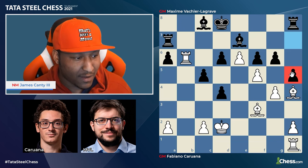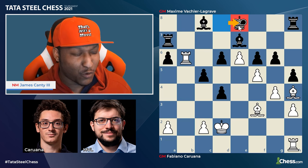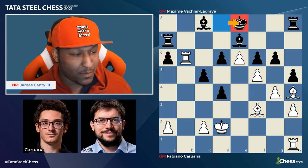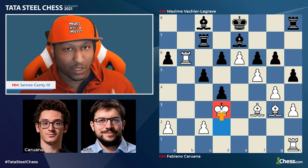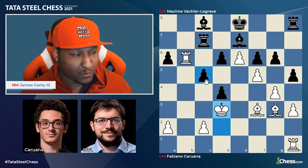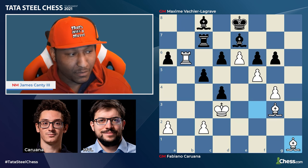After rook b6 there's h5 to try to break it up, but MVL plays h3 — not yet! Then king to e8, shuffling pieces, feeling like there's nothing to do but sit and wait. Fabiano is making all the best moves: bishop to g3 attacking the d6 pawn which is now hanging. Rook to c7 — there's not much else. Then king to d3, a beautiful king move approaching and threatening to take on d4, stopping MVL's plans cold.